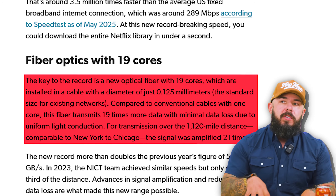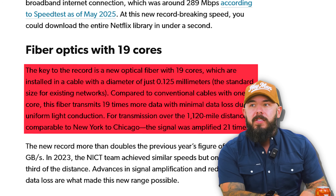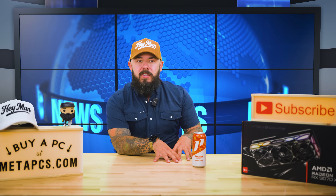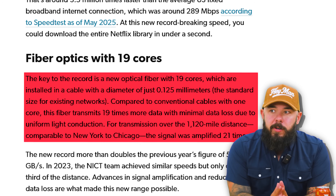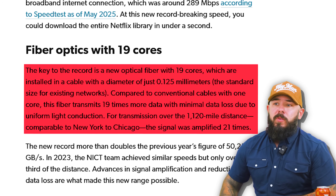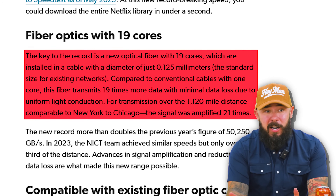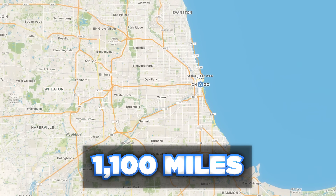The key is a new optical fiber with 19 cores installed in a cable with a diameter of just 0.125 millimeters — standard size for existing networks, so you're not hauling a fat cable through. The new record more than doubles the previous year's figure of 50,250 gigabits per second. In 2023 that NICT team achieved similar speeds but only over a third of the distance, and for this one they went 1,100 miles — that's like New York to Chicago.